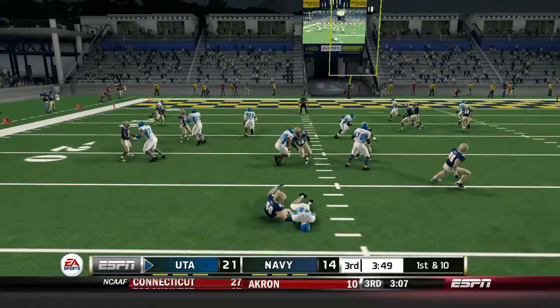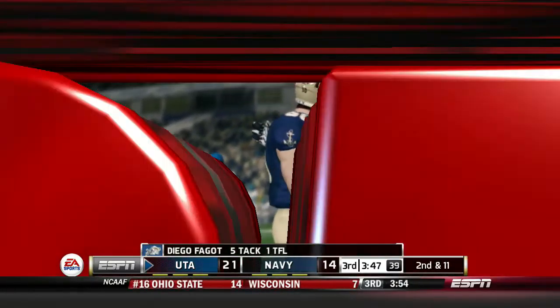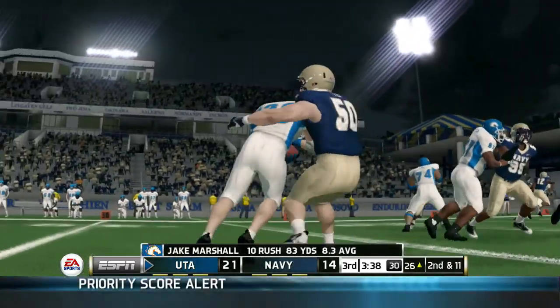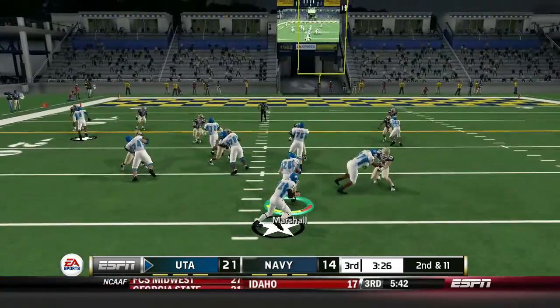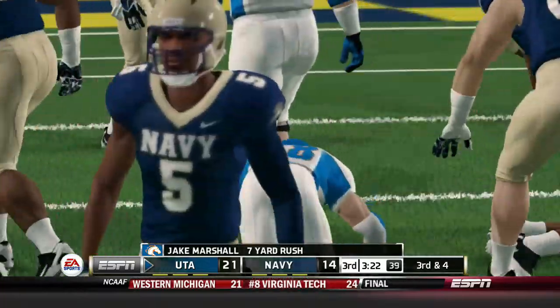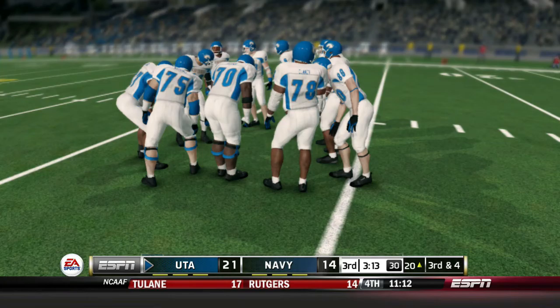Number 78 missed his block and that's going to be a loss of one. Number 50, that white linebacker thinks he's good — 78, you've got to make that block. Jake's going to plow forward seven yards. We are in field goal range and we just need points on this drive.